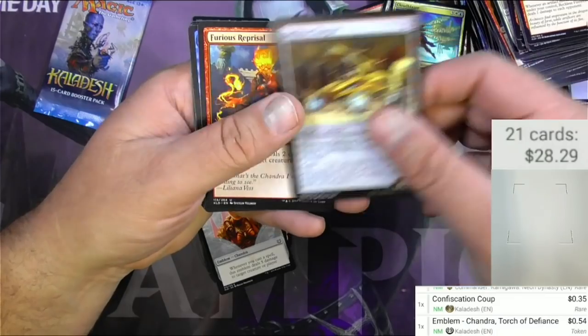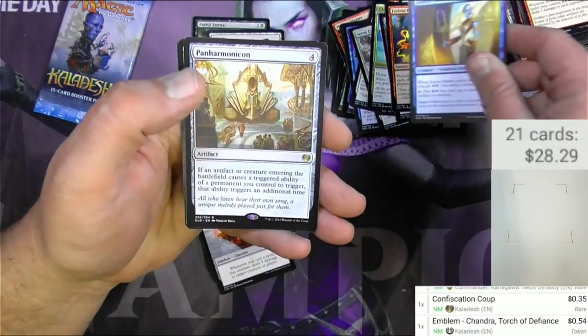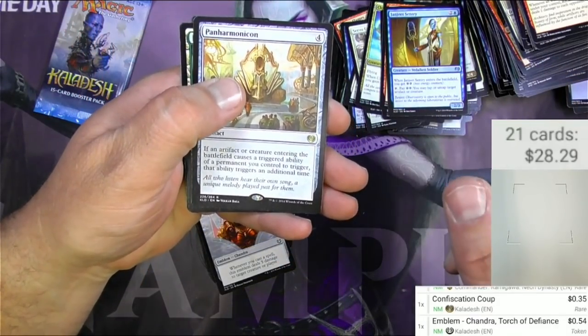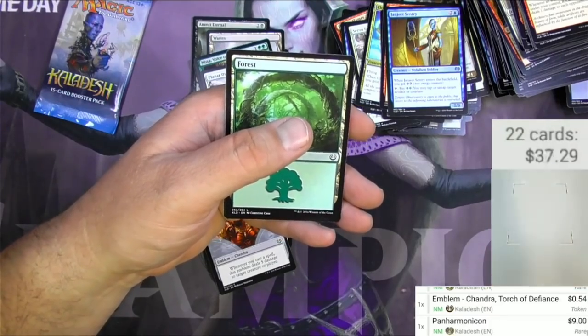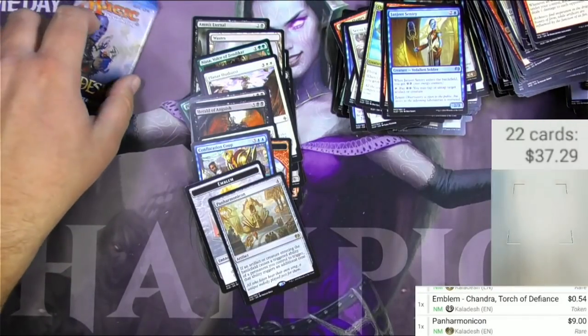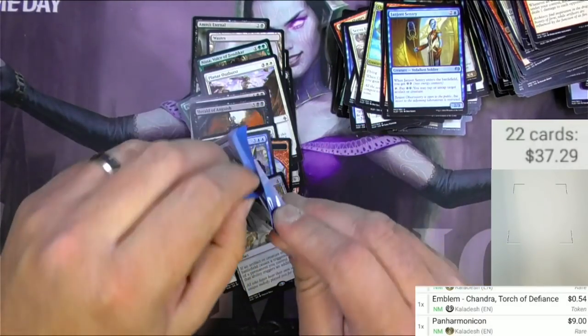Ballista Charger, Furious Reprisal, Janjeet Sentry, Panharmonicon — that's pretty decent! Doubling up some triggered abilities — something that people like to do. It's nine bucks. Servo token. Last pack of our search for masterpieces — let's do it one more time. Come on now!